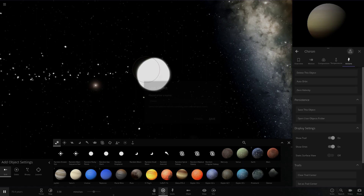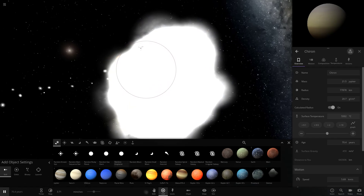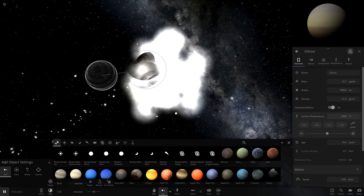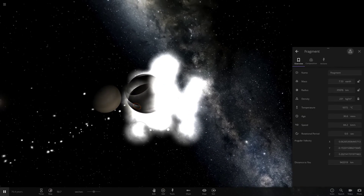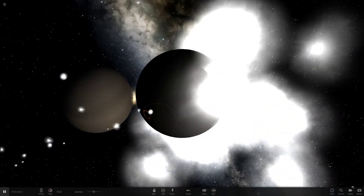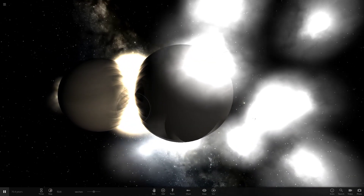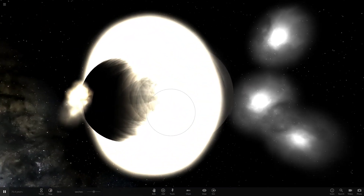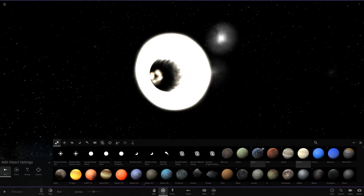Before we let Chiron suck all that Planet 9 material back in, we're going to create a collision with Saturn this time. Let's save it just in case anything goes wrong. It looks like it's turned rocky again — all the hydrogen is going crazy on it. Now let's spawn a Saturn in, place it to the side, and it should be pulled into Chiron. Saturn will probably try to suck up some of that mass as well, but Chiron is going to grab it all either way.